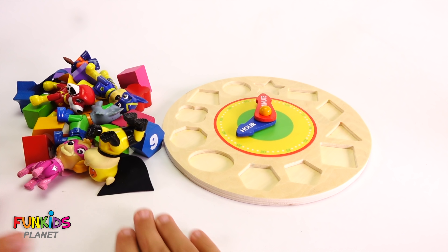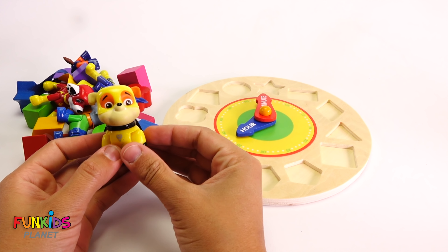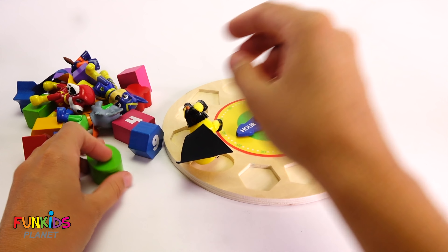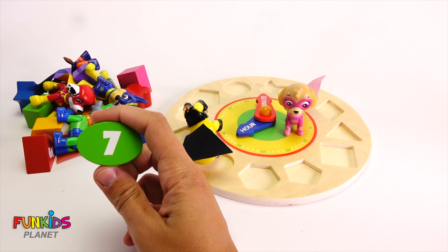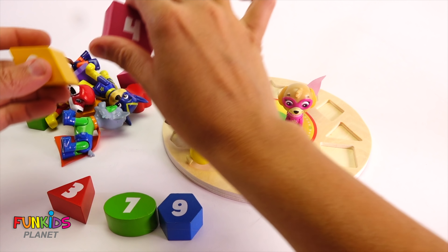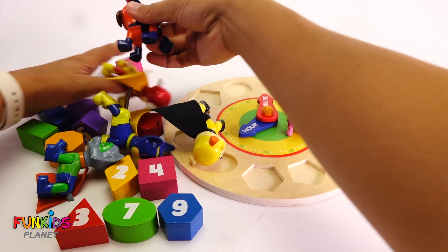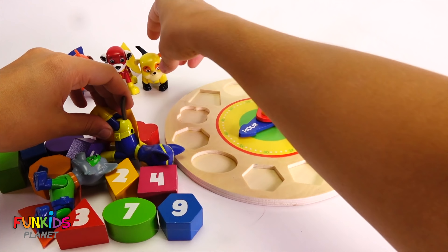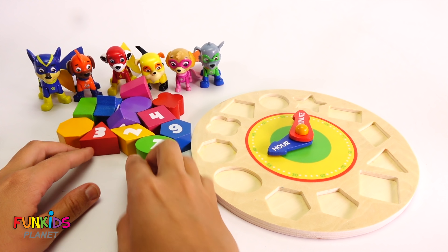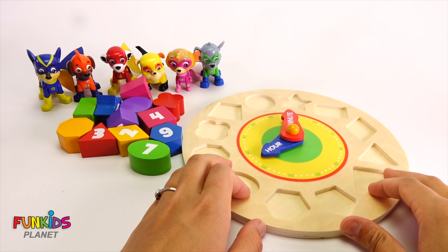Let's look right here with all of our super pups. We got Rubble here and we got Skye, and there's some of our missing numbers. Look, there they all are. Remember, they were hiding with all of our super pups. Now that we have all our super pups and we found all of our numbers with our shapes, let's fix our clock.